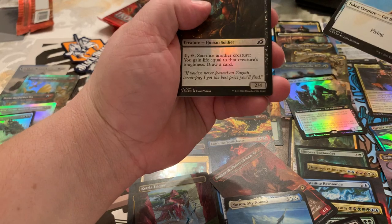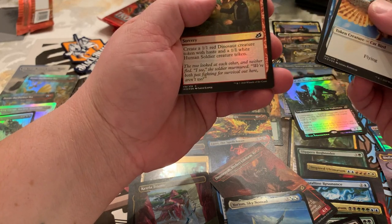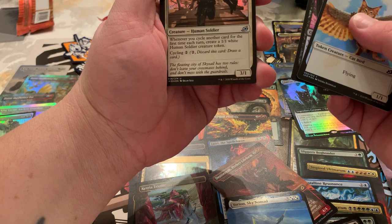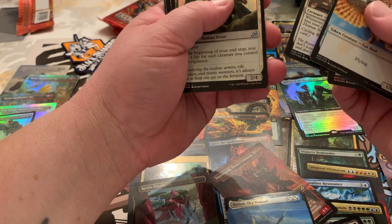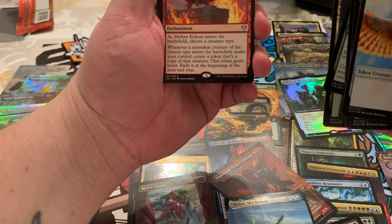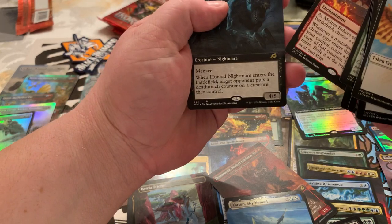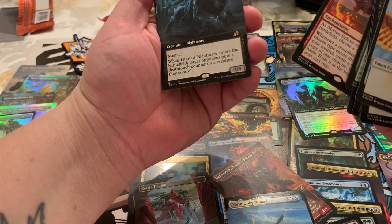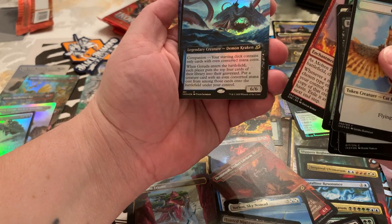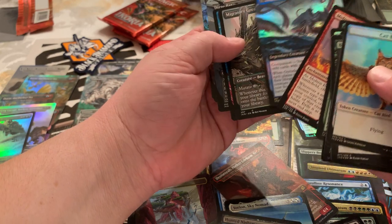Catbird. Bushmeat Poacher. Glimmer Bairn. Forbidden Friendship. Serrated Scorpion. Valiant Rescuer: whenever you cycle another card for the first time, whatever. Alert Heedbonder. Forest. Molten Echoes: whenever a non-token creature of the chosen type enters the battlefield under your control, create a token copy. Haunted Nightmare — Menace. A Full Foil Box Topper Gyruda! I don't know what's happening here.